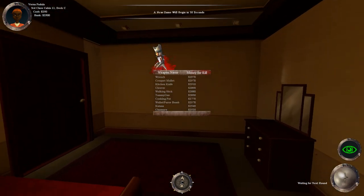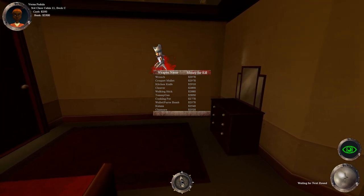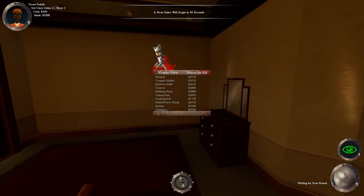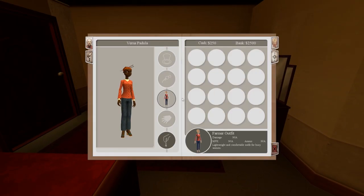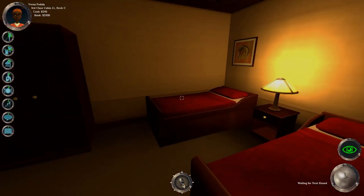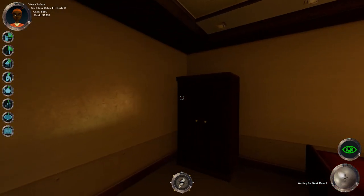Basically, each weapon has a value — if you kill somebody with one of these weapons you get more money, and the more times you use a weapon the less it'll be worth. P looks at the map, I looks at your inventory, N looks at your needs. So it's not just walk in and kill — you have to take care of yourself as well.